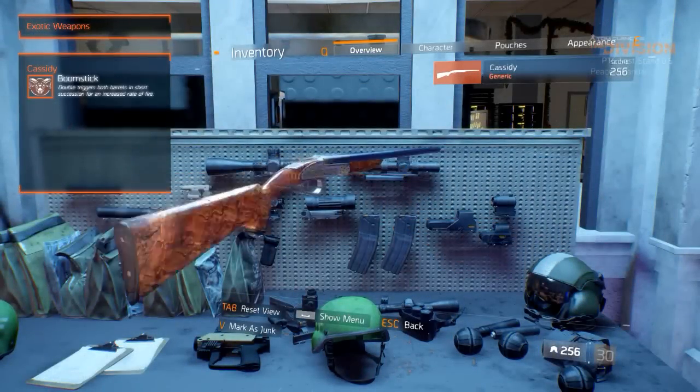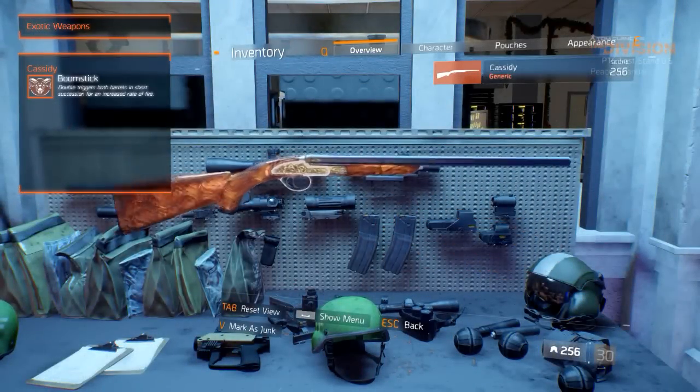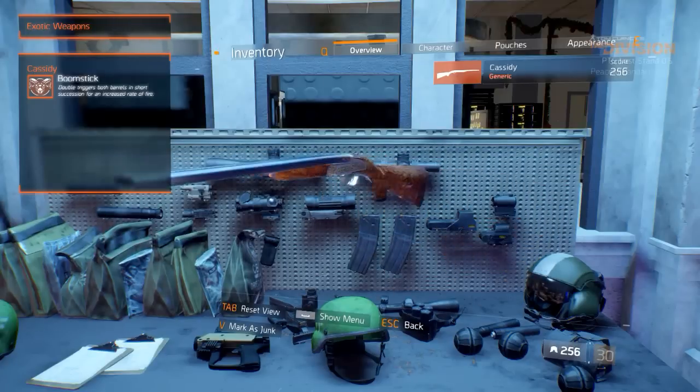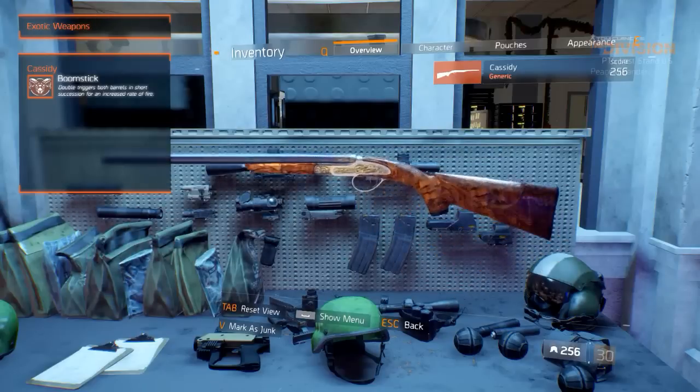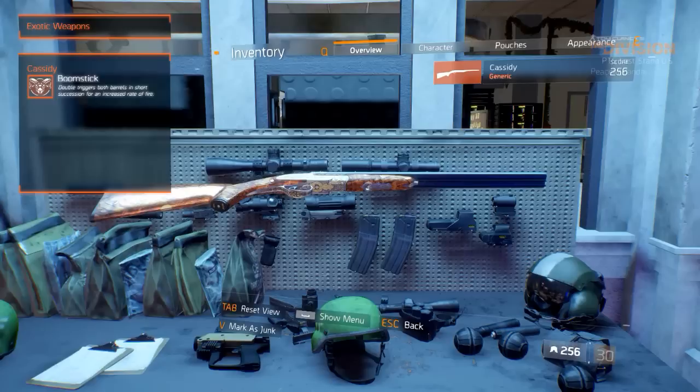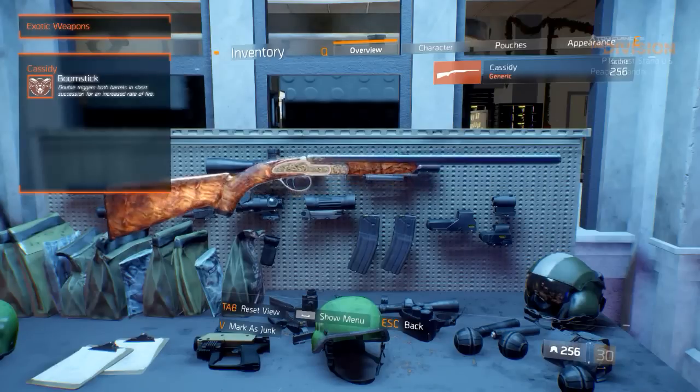Now for the shotguns — the Cassidy has a new unique talent called Boomstick, which makes you double-trigger both barrels in short succession, effectively increasing rate of fire. We also quickly wanted to mention that the Defiler has gotten no level or gear score and no unique weapon talent.